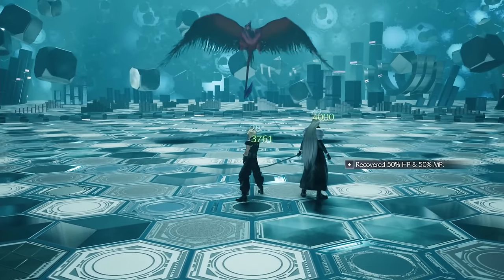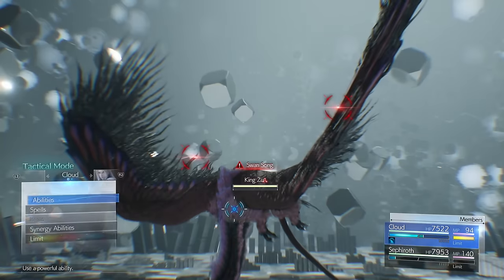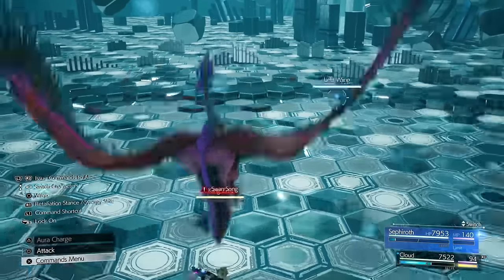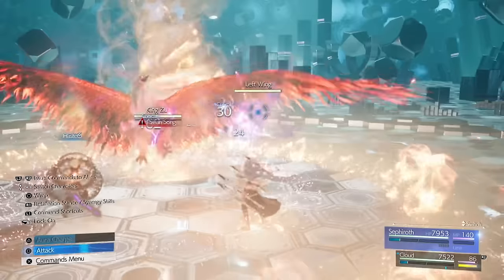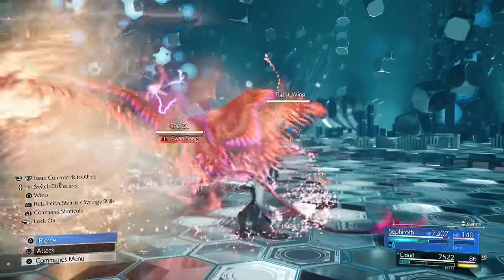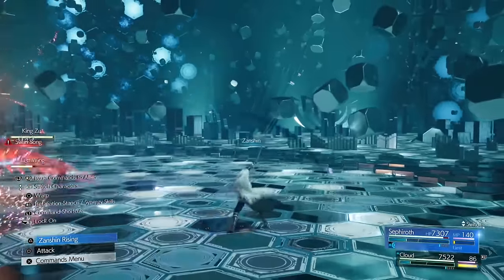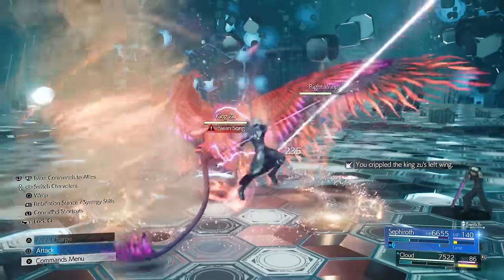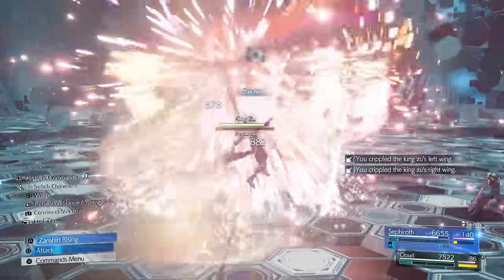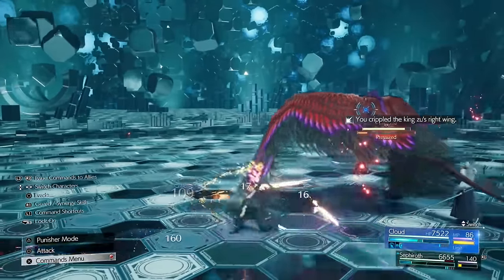We get another break with a nice easy boss — King Zhu. Cloud will basically just absorb most of the damage because he has elemental fire magic on. I've seen some people struggle with breaking the wings and getting insta-killed, but with Sephiroth all you need to do is hit it a few times to get your aura charge, then back up and use empowered Zantion — that will always break the wing. Just like that. Then hit it again to get your bar back, and then it's pressured. Do the normal thing, get the stagger bar up, get it killed.